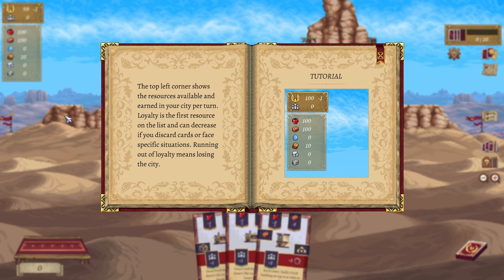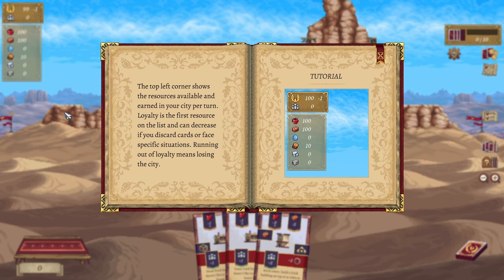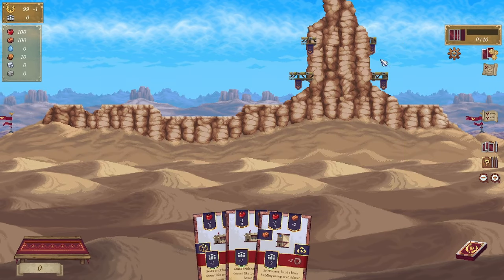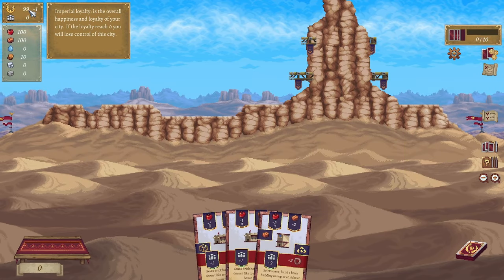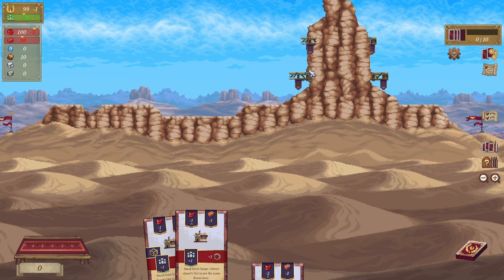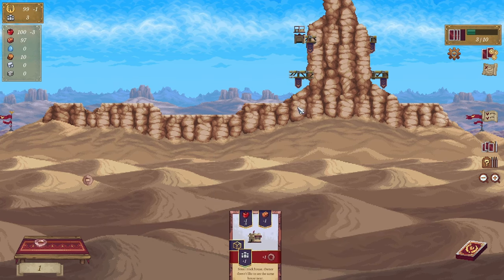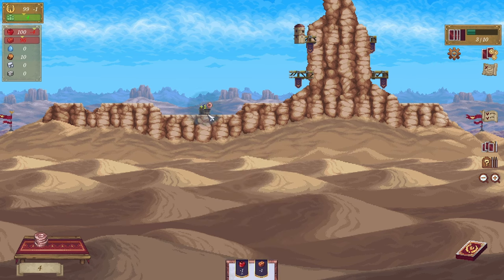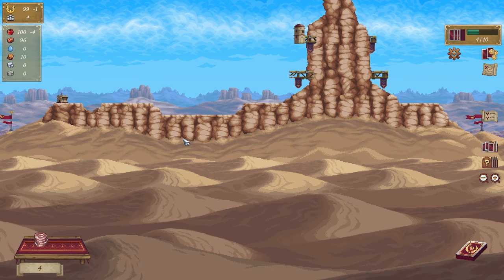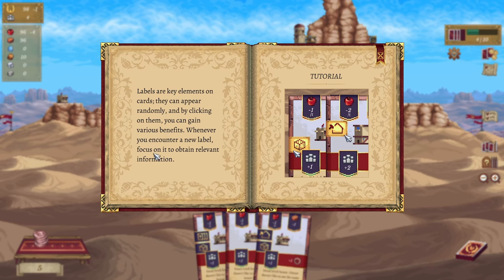Reach a city population of 30 and unlock and buy all cards. The top left corner shows resources available and earned in your city per turn. Loyalty is the first resource on the list and can decrease if you discard cards or face specific situations. Running out of Loyalty means losing the city. Why is it going down by one each turn? It's pretty harsh. Do you want us to use these anchors for the city? I think I was using these in a kind of cool way to do double housing, but it doesn't seem to be happening now. I'm guessing we might be able to build over here.